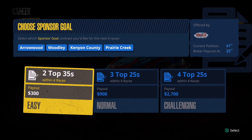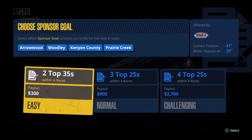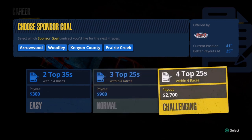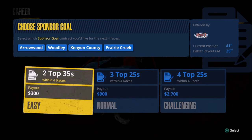At the top of the screen we need to choose a sponsor goal. We've got two top 35s within four races, three top 25s, or four top 25s. Obviously the more challenging the goal is, the more money we can get for it. Now we already know our car is going to be terrible — we're going to be at the back of the field. I kind of doubt we can get there all four races, and I'm not sure we can make it three of the four. So for the first four races we're just going to choose the easy payout, and hopefully we can get just a little bit of money to help us along.